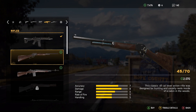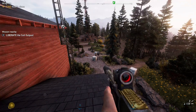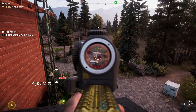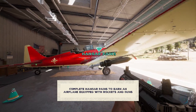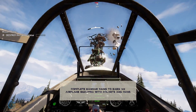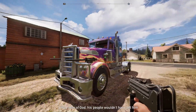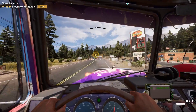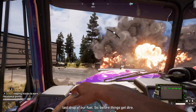In terms of weapons, don't underestimate the .45-70 as an assault rifle. With one of the highest damages in the game, it can one-shot just about everything. If you want to go all Mad Max, you can complete hangar missions in Jacob's region to unlock an airplane equipped with rockets and machine guns. Several other missions will also reward you with vehicles outfitted with machine guns and explosive attacks that are perfect for road battles and liberating outposts.